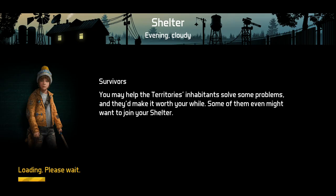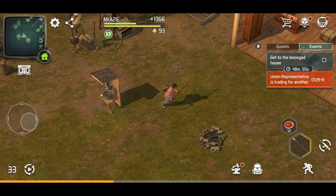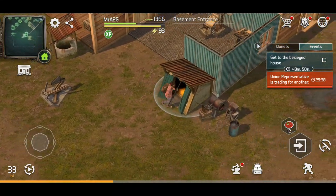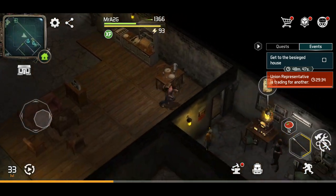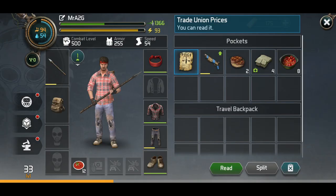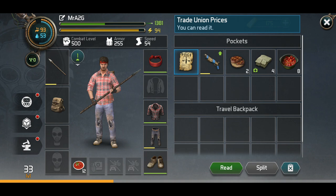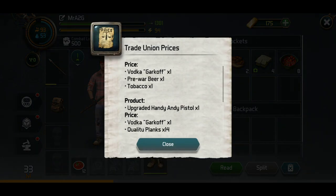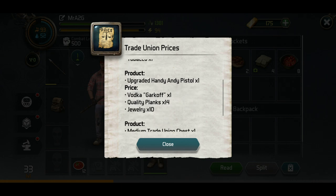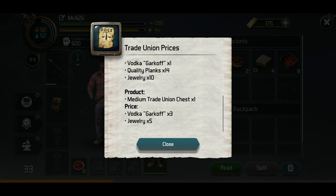I want to go to the trader and grab some of those boxes as well. So before I do, I may as well run back in the warehouse and grab the shopping list, as I like to call it. What do you require before I go? Let's have a read. Okay, so vodka, beer, and tobacco — which is pretty standard. And quality planks, jewellery — because I've sort of gotten a better reputation now, the list sort of extends as well, which is good. Trade union chest. It's asking for a little bit more vodka and jewellery.